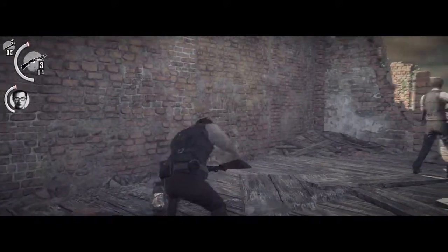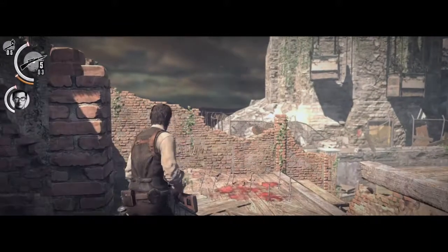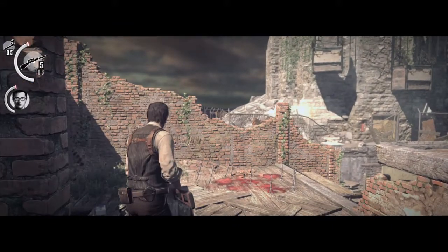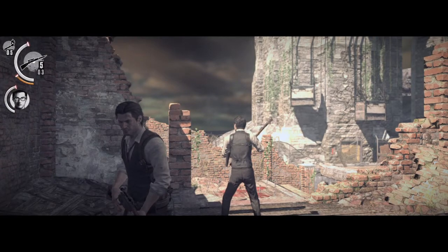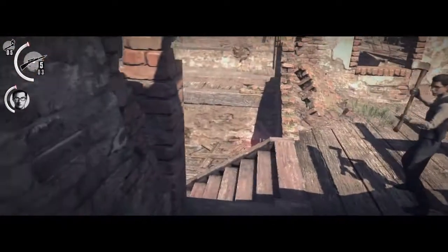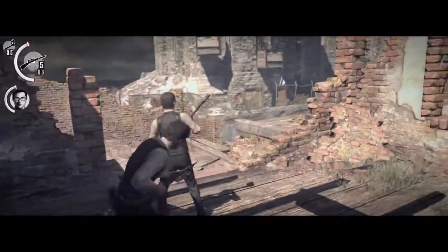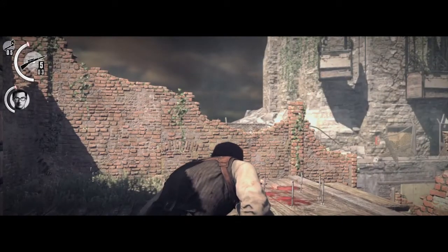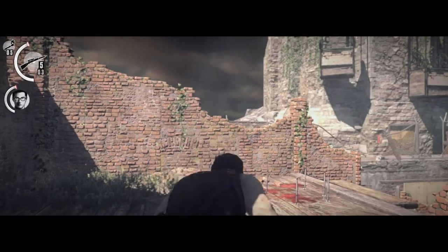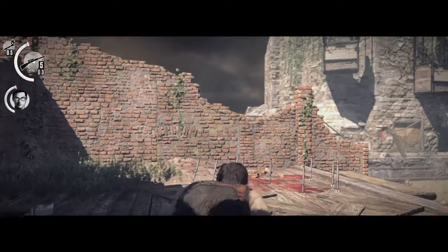First I'm gonna see where it triggers him. Now there is that bomb there as well, which is annoying. So what I'm gonna do is I'm actually gonna crouch, but then run as soon as he opens. I'll notice I'm teasing it.